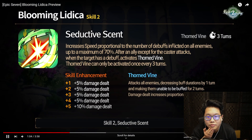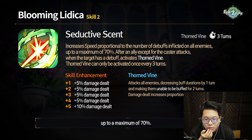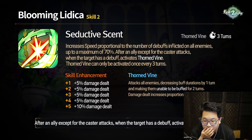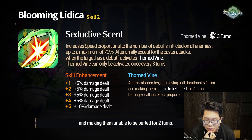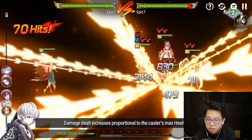Skill 2: Seductive Scent. Increases speed proportional to the number of debuffs inflicted on all enemies, up to a maximum of 70%. After an ally except the caster attacks, when the target has a debuff, activates Thorn Vine. Thorn Vine can only be activated once every three turns. Thorn Vine attacks all enemies, decreasing buff durations by one turn and making them unable to be buffed for two turns. So instead of unbuffable as an extra attack, it's off the caster's max health.